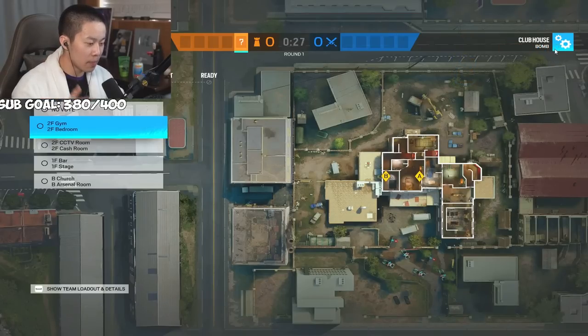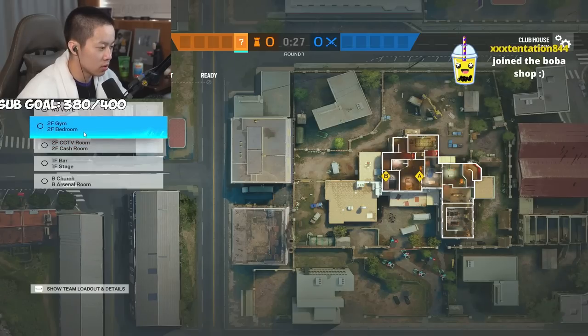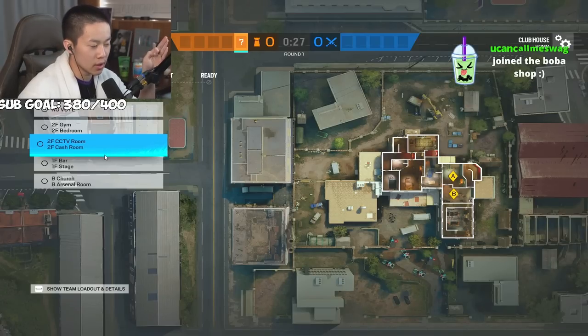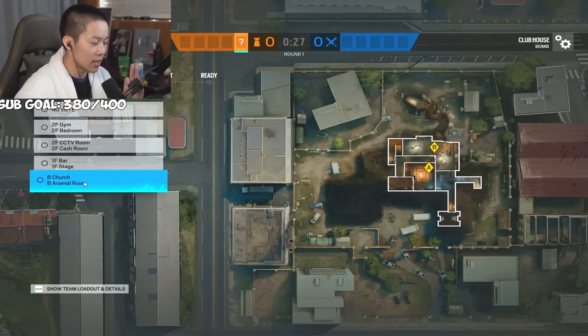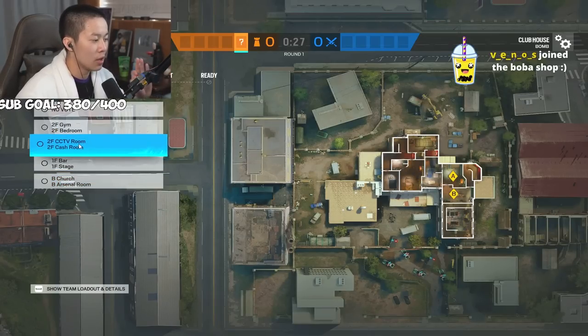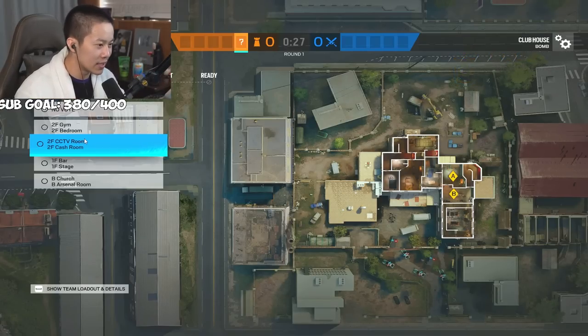This is how you set up and defend Clubhouse in 2023, Year 7 Season 4. One of the biggest mistakes people make is going CCTV first. CCTV is a somewhat easy bomb site but everybody knows how to attack it. I'd highly advise going basement or gym first as they are a lot better in the meta right now. With CCTV, they get the wall open, bodies start dropping, and it's hard to retake especially if you solo queue.